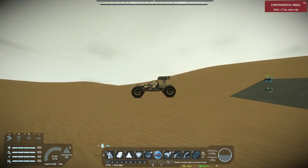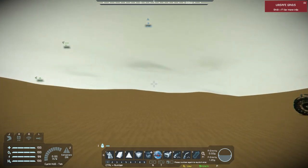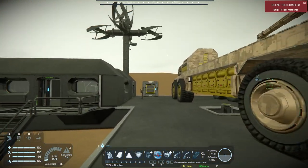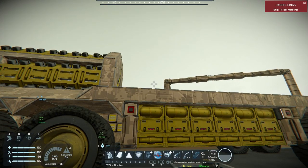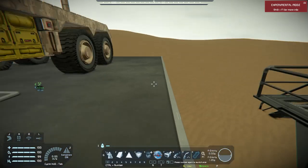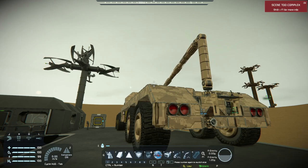So we would go out with the jeeps, attack some turrets, get rid of all the defensive turrets, and then we would grab the Dragon Wagon and bring it in to salvage. So what I need to do is probably put a couple of cargo containers on this thing — it is big enough, we can go ahead and put some large cargo containers on it. I think I'll start with two.